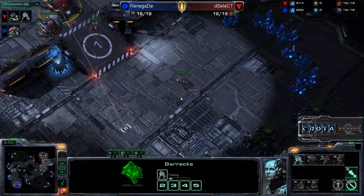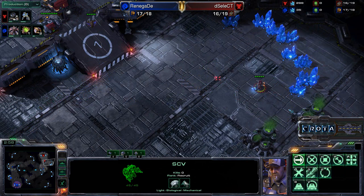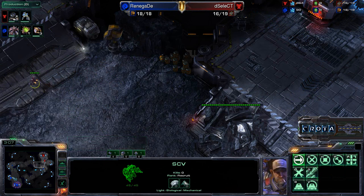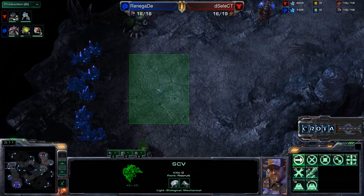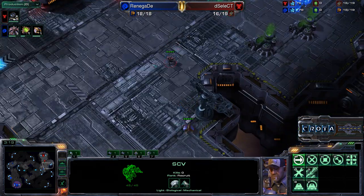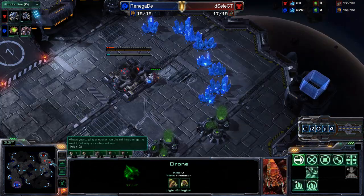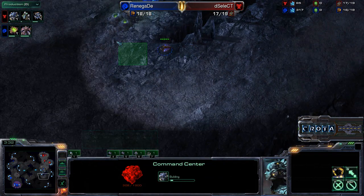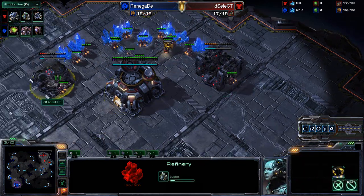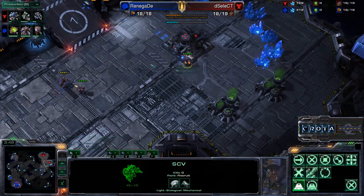Select upgrading to an Orbital Command, harvesting some minerals, and going ahead to build up a command center. The SCV is going to be doing some scouting. We'll see if Renegade looks to establish an expansion around the 4-minute mark. A Marine is able to push away this drone before it could actually spot the command center. However, the one drone did go inside the base and spotted there was no gas at this point, so there's not much Select could really be doing except proxy barracks or setting up a command center.